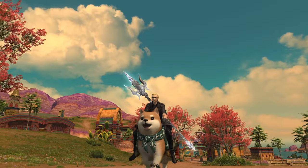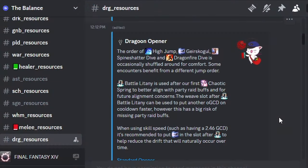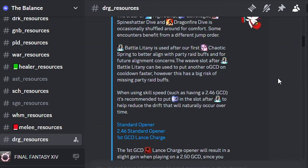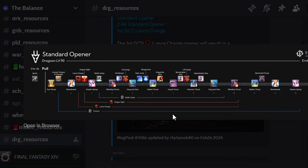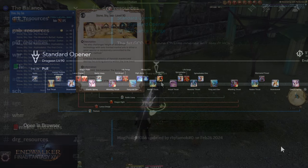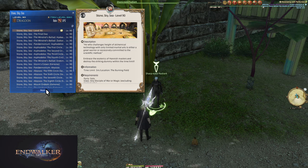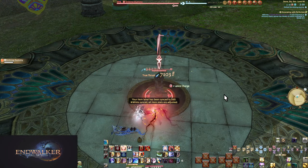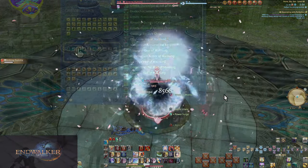From here there's a lot more to do to prep, with a lot of meta info involved such as rotation and gearing. Places like Icy Veins or the Balance Discord tend to be quick and up to date. The main things you want to look for are up-to-date openers, rotations, and gear. Practice your rotations on striking dummies and perhaps even the current expansion's Stone, Sky, Sea — an in-game DPS test to see if you're doing enough damage.